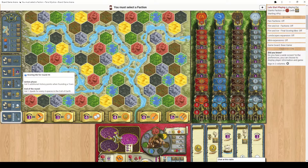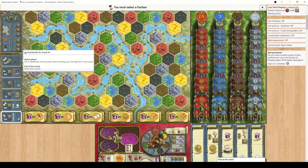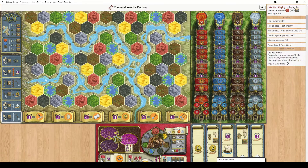This one: whenever you found a town you get 5 points. This one: every time you build a dwelling you'll get 2 points for each one, and it's the same as before with the stronghold or sanctuary. This is a really important factor and a big way of scoring points between rounds.